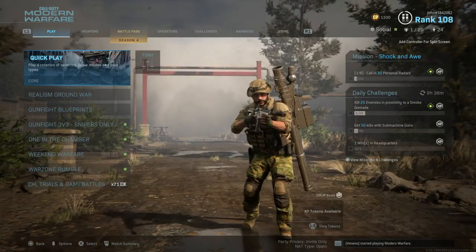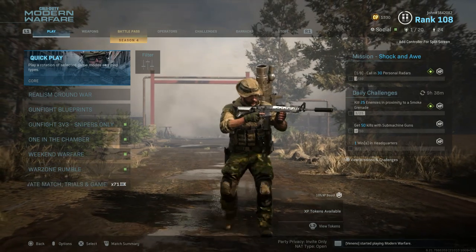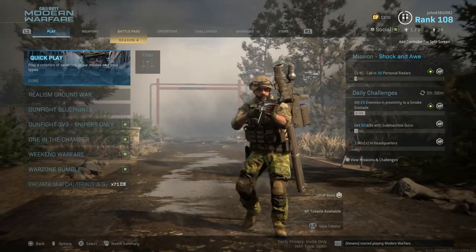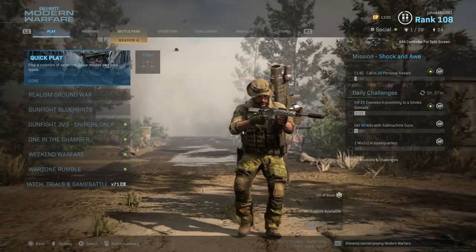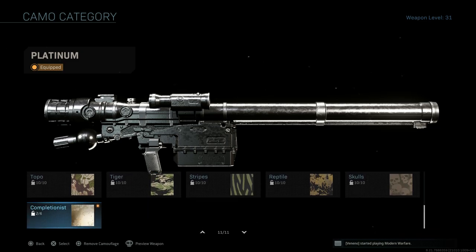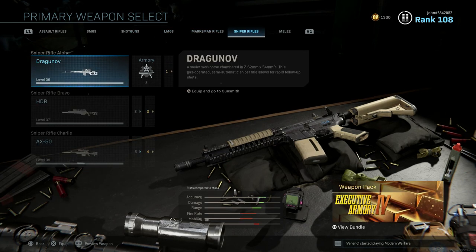That is pretty much going to conclude today's episode. Now that we unlocked Gold for the Pila and Platinum for all of our launchers — this was actually a pretty good episode. We got Platinum and Gold on the Pila out of the way real quick in the first match, and then we also got a really good game right away for our second match. Thank you guys so much for watching. Make sure to drop a like if you enjoyed, and subscribe if you haven't. Let me know in the comments down below what you guys think about Platinum on all of the launchers and Gold on the Pila. We finally got all of our secondaries out of the way — we only need to complete shotguns, LMGs, marksman rifles, and sniper rifles, and we're done. We get Damascus.